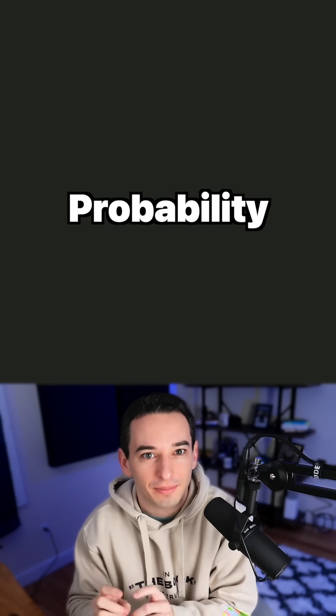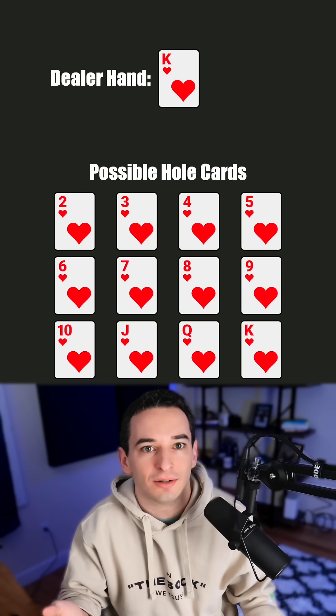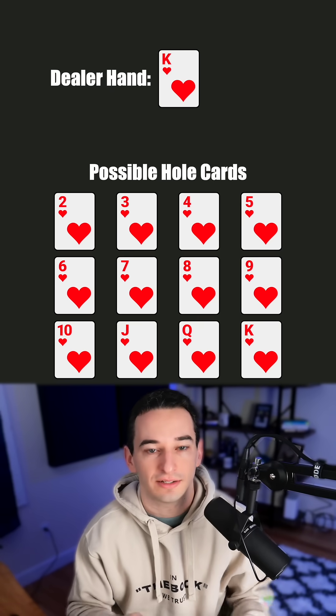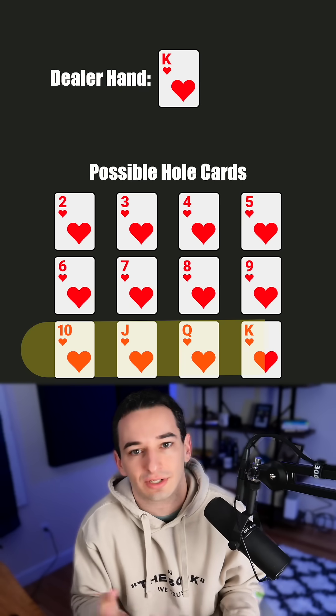First, let's see the probability of dealer outcomes. There are 12 possible hole cards, two through king. Ace isn't a possibility here because they would have told us they have a blackjack. So this means they have a 1 in 12 chance of currently having a 17, and the same for 18 or 19, and a 4 in 12 chance they have a 20, since there are four types of 10s.